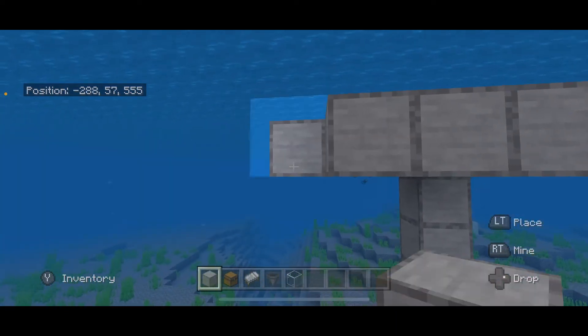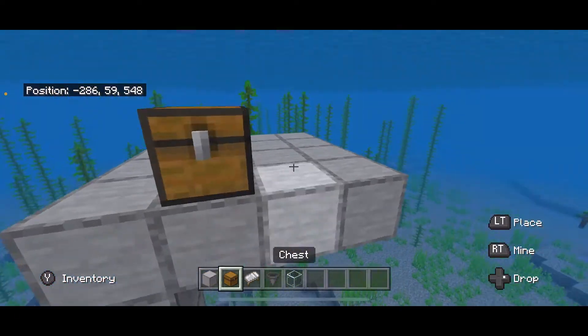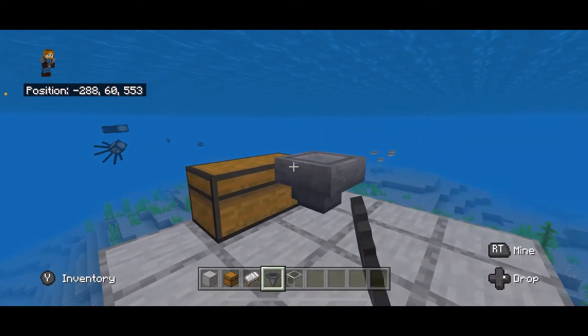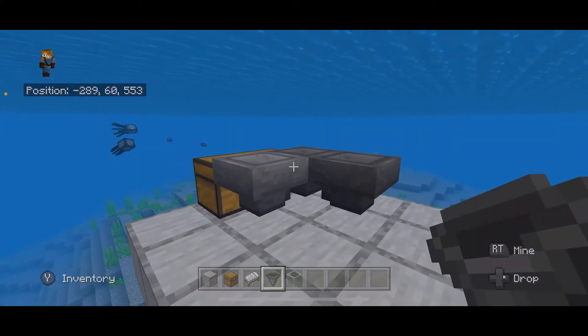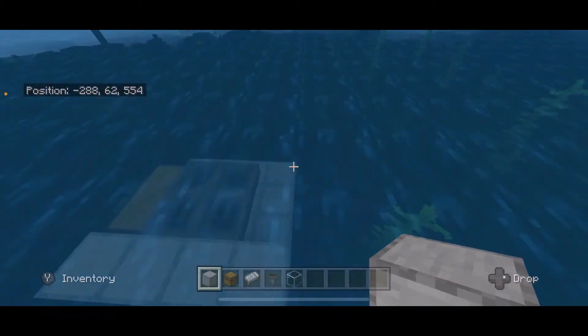This is the collection system for our fish farm. On one edge we're going to build a double chest, then behind that chest place down one, two, three, four hoppers, then build up blocks around that chest and hoppers.